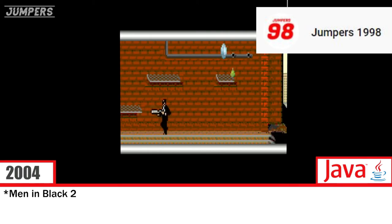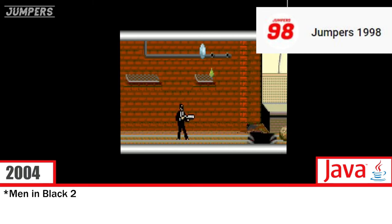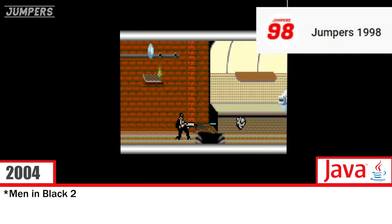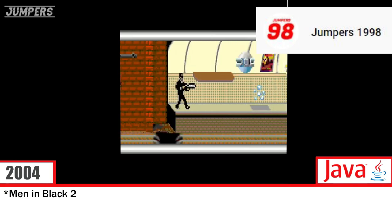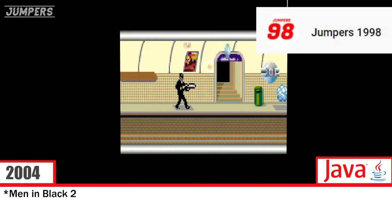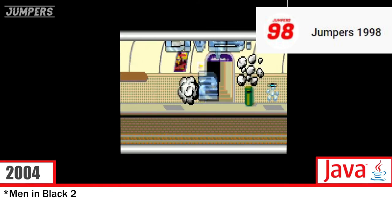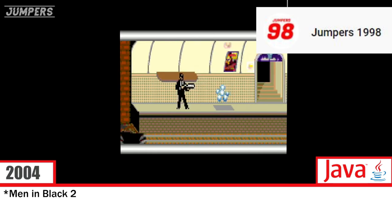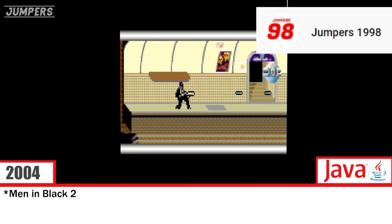There is also a Men in Black 2 game, which I never got to play. I tried it, but I couldn't run it on either of my phones or on emulator. No one else on YouTube seemed to have a video with it, aside from jumpers 1998. From that video, the game seems like an old-school Java game from before the generation I usually review — it seems basic but effective. Unfortunately I can't tell you much because I haven't played the game.